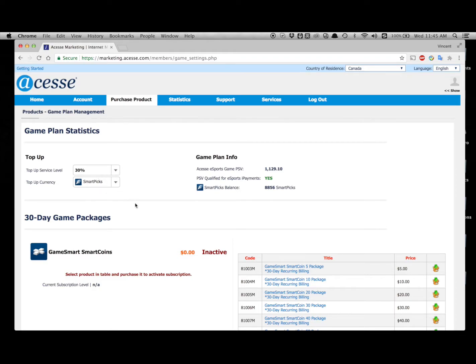If you set up the 30%, you will receive another channel of commission from your top-up. On the right, under game plan info, you can see your AXS esports PSV — the higher this number, the more daily iPayments you will receive. The minimum PSV to qualify for iPayments is 300. You can also find your SmartPix balance down below.